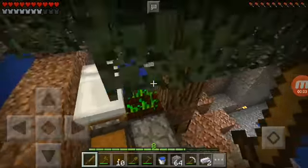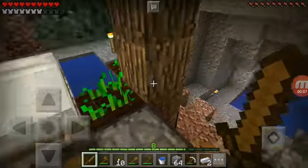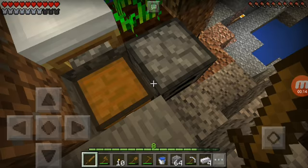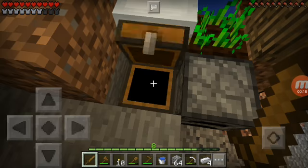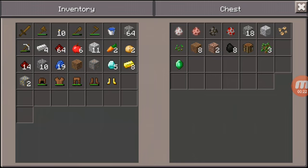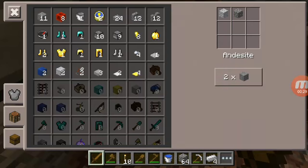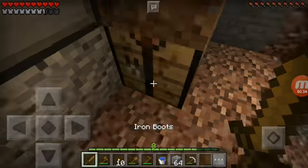Hey, what's going on guys, it's the Game of Legend here and welcome back to more Minecraft Pocket Edition cave survival. Last time we found diamonds, got redstone and other things. There are two more iron right here, so we have four iron now. We can finally get rid of the gold boots we had last time. Off cam I went back and got two more pieces of iron so I could make myself iron boots.